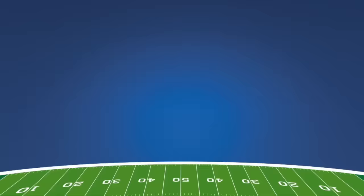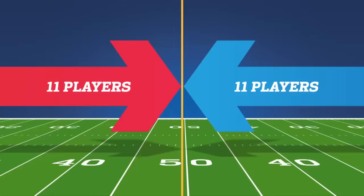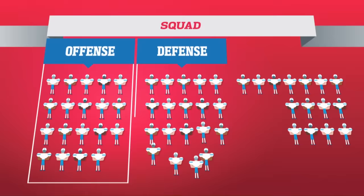American football is a game played on a 100-yard field by two teams of 11 players. In the NFL, squads of 53 players make up each side's offensive, defensive, and special teams units that take turns on the field.